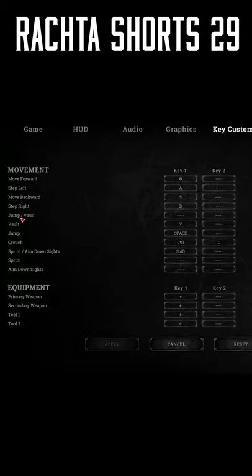By default, jump and vault are on the same button — spacebar. But if you improve a lot at the game, you need to separate the vault button and the jump button. For me, vault is on V and jump is on space.